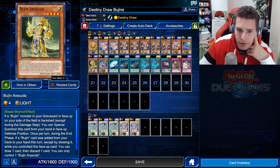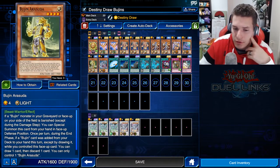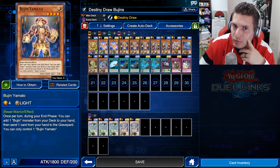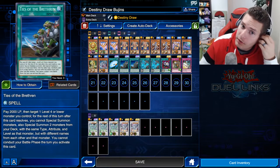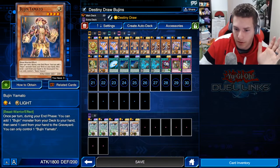Bujingi Arasuda: once per turn, if a Bujin card was added from your deck to your hand except by drawing it while you control this face-up card, you can draw one card then discard one. This works well if you have Bujin Yamato and Bujingi Arasuda on the field together, which is easy to do with Ties of the Brethren — you can get a lot of stuff in the graveyard ready to go.